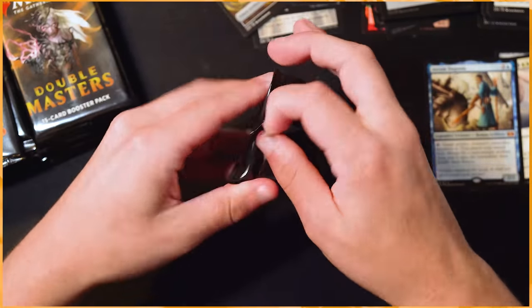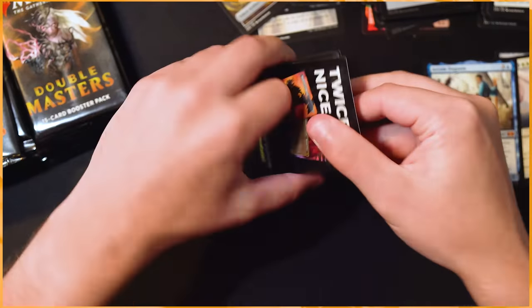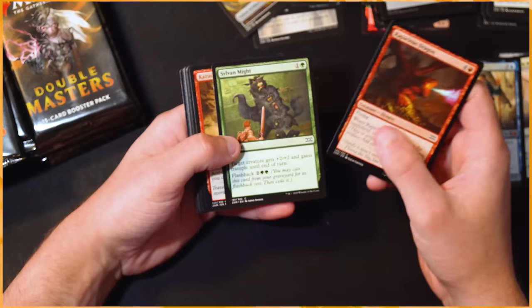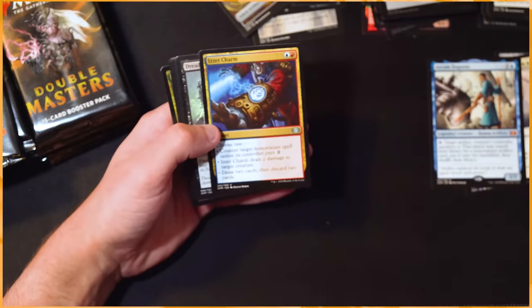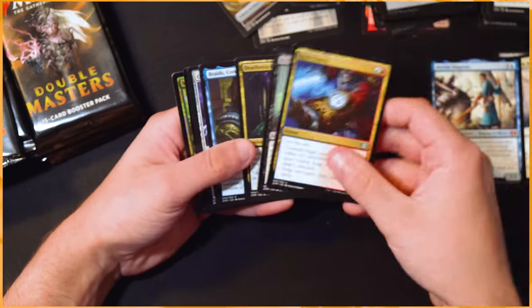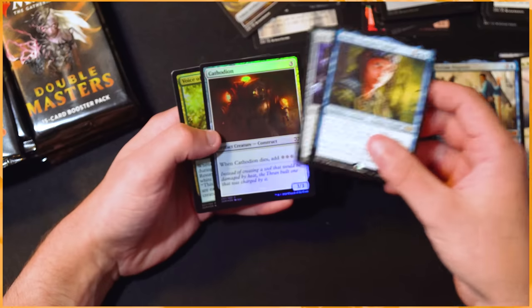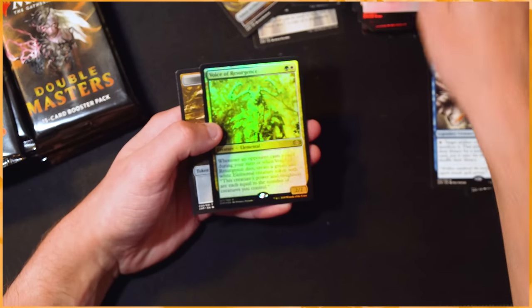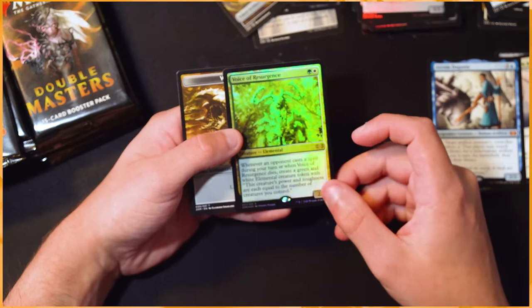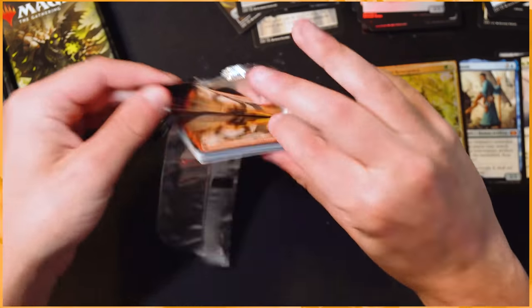Foil Vampire Hexmage is pretty good though — I like that. That'll go directly into my cube. For those of you who don't know, I do have a kind of Legacy-esque cube and all of these master sets generally play a part in it. I try to update it every once in a while. Braids — I like that. Oh and Ohran Stone — that's not too bad. Foil Voice of Resurgence — absolutely beautiful, I'm gonna keep that one as well.